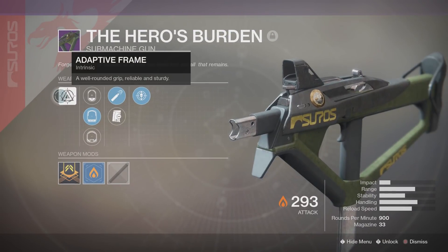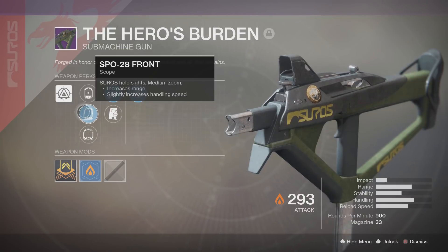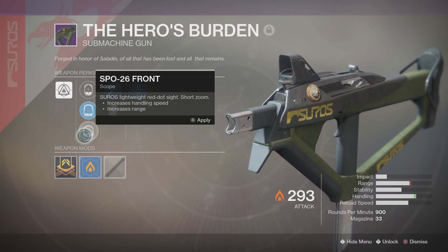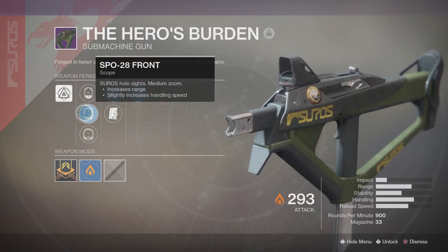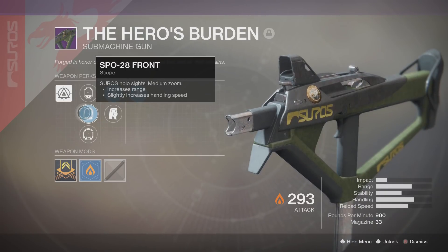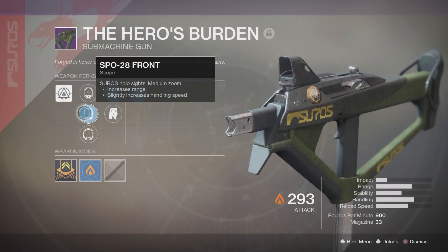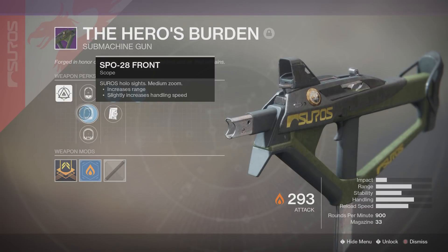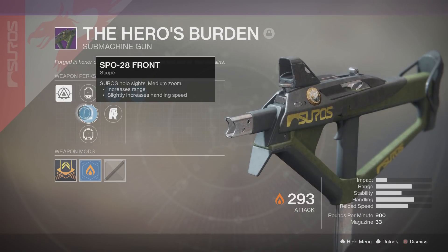Its intrinsic perk is Adaptive Frame — a well-rounded grip, reliable and sturdy. You have the choice of either an SLO 10 post, SPO 28 front, or SPO 26 front. I chose the SPO 28 because of the extra range, and extra range in this meta is definitely a blessing. The only problem with this SMG at range is that when you're right at the edge of its range, you may not see as much damage fall off, but you will see a huge problem with accuracy — your rounds are going everywhere. So make sure you're as close as possible when using this.